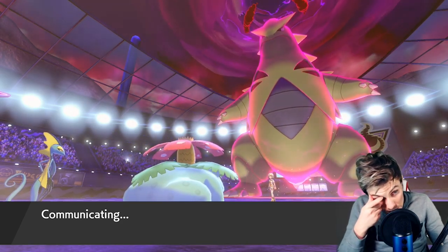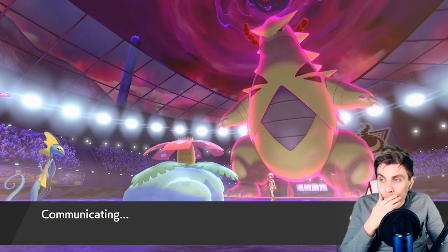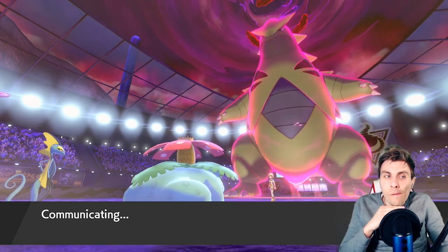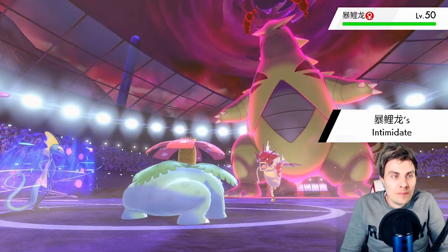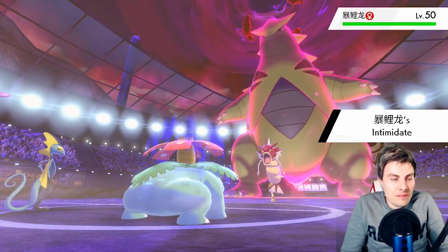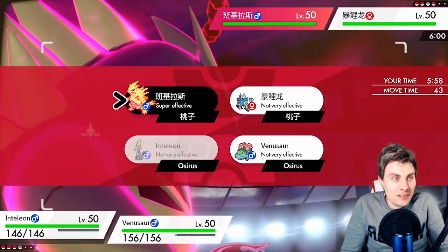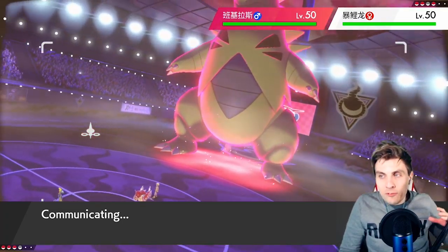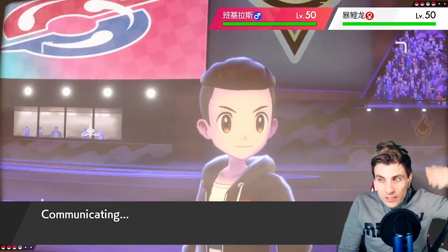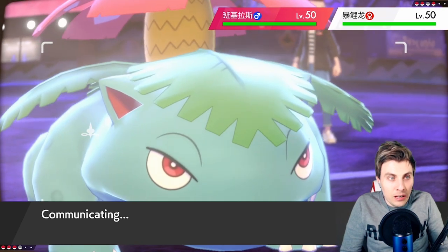Tyranitar has one turn left. We could Pledge — let's make a Pledge! The Pledges are pretty powerful. The Intimidator is coming out. I think we Pledge — we wanted to get the Pledges off, didn't we? Let's do it — let's get the Marsh set up. It slows everything down to a quarter speed — it's really powerful, especially the Marsh, I do like it a lot.